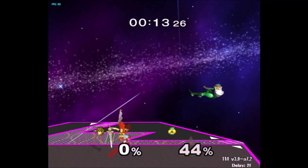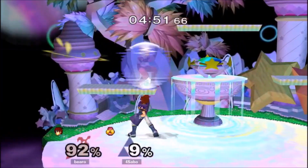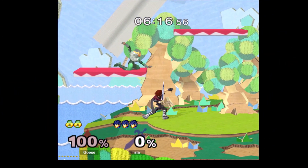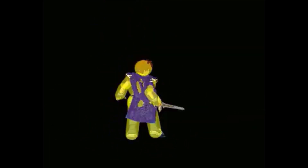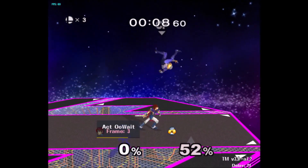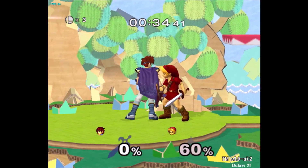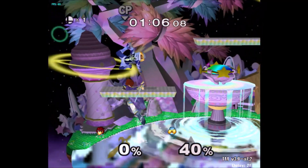At low percents, down tilt combos into up smash, and up smash can combo into nair or any one of your aerials, with nair being the most reliable. Combining this with up smash's ability to shark platforms or force techs makes up smash nair one of the best options. Up smash is one of Roy's only usable moves at zero because it's strong enough to not get CC'd. On DI in, down tilt fair up tilt or just fair up tilt can work. Down tilt fair f smash is a classic to punish DI in. Down tilt fair f tilt can also be good — it's less committal than f smash and hits higher, good for getting opponents off stage.